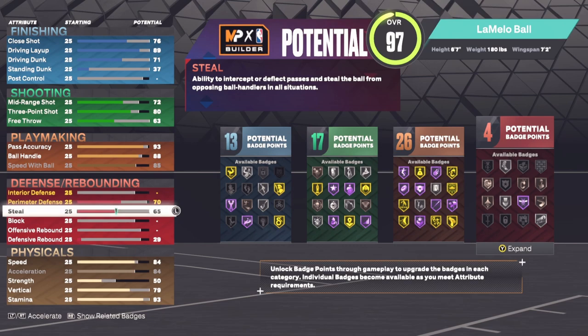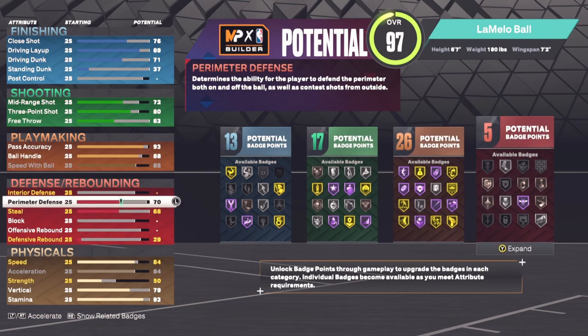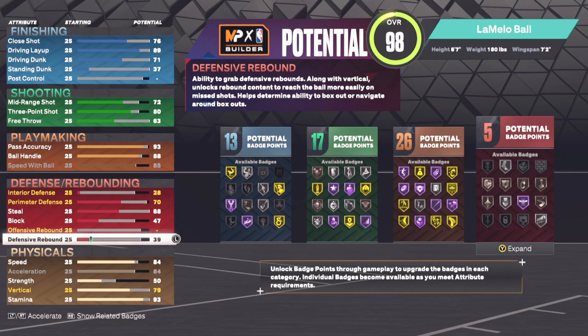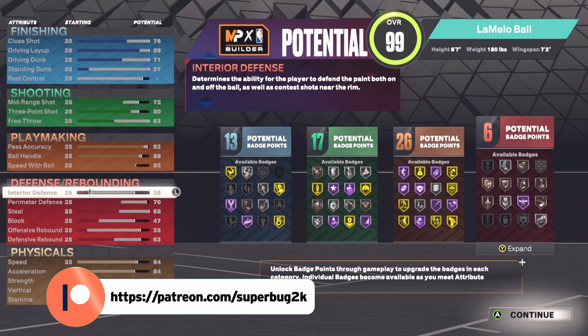For defense: perimeter D we put at 70, steal at 68 — he does have a higher steal in 2K, but we needed more mid-range points because I didn't want a build with only a 69 mid-range. So I had to lower a couple of the defensive things. Block we put at 47, defensive rebound at 63, offensive rebound at 35.